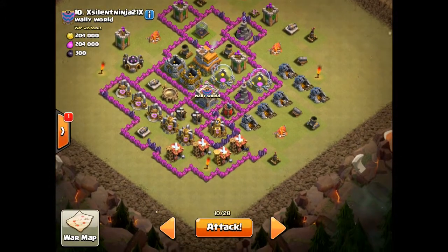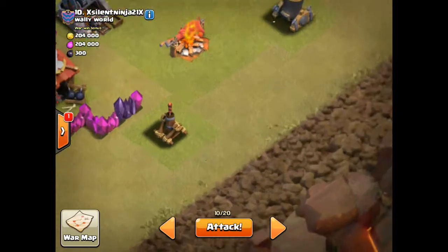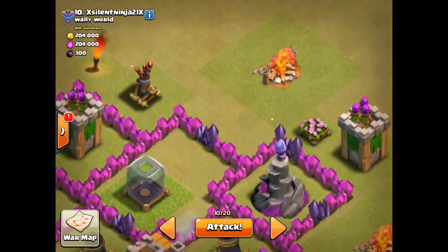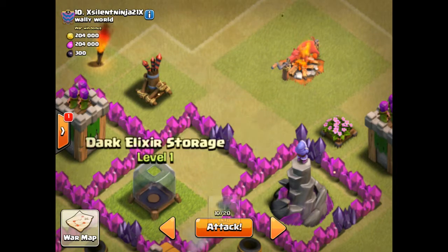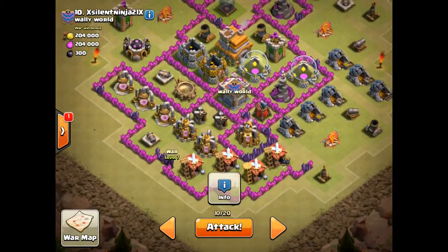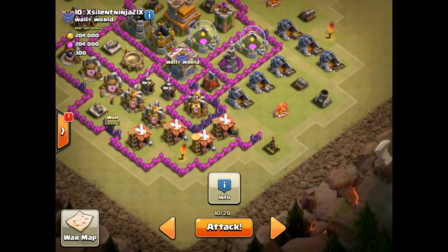So we're going to scout this guy out. What really made me want to attack this base is that all his air defenses are outside, and since we're going to be using healers, it's going to work out pretty well. I know giant bombs are lethal to hogs. I'm guessing there's going to be a hidden Tesla next to this storage and maybe next to this army camp, or a big bomb maybe. I think there's going to be a hidden Tesla right in this empty space, maybe here as well. So I think we're going to avoid this spot, this spot, this spot, and this spot.